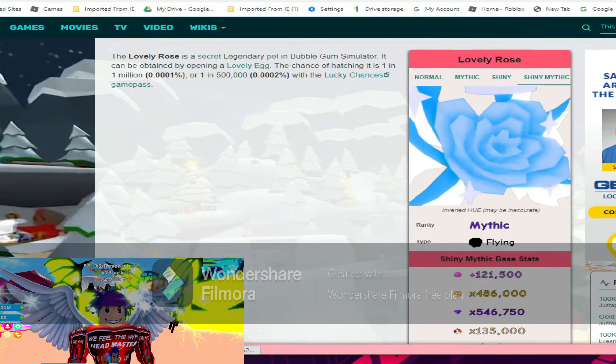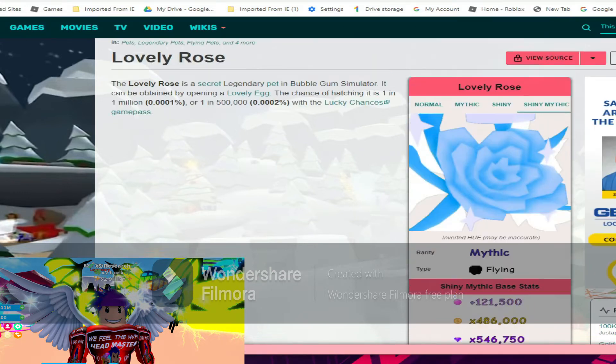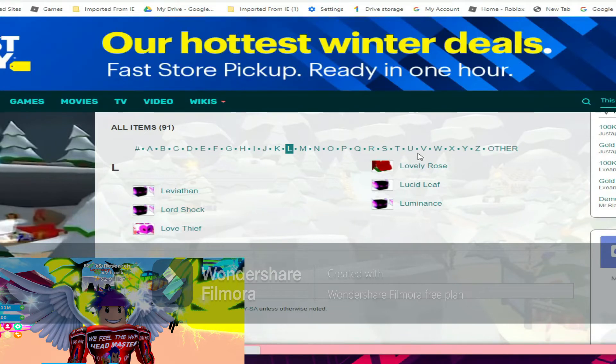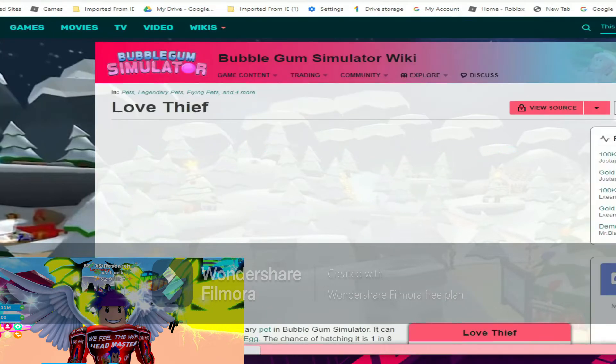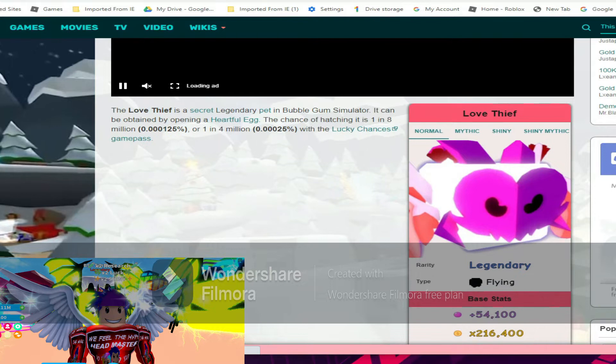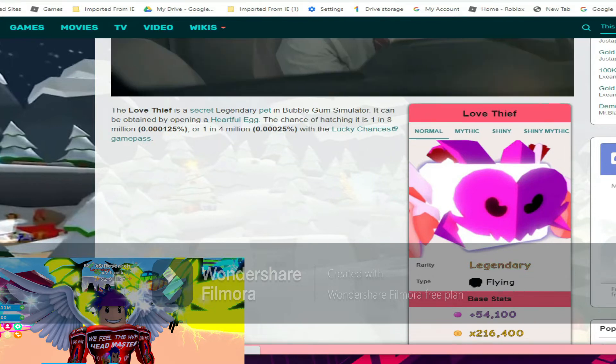We're gonna check out the next secret pet, so we're gonna back arrow this and go to the love thief — it's called the love thief. We're gonna check out the same kind of stats: normal, mythic, shiny, and shiny mythic.